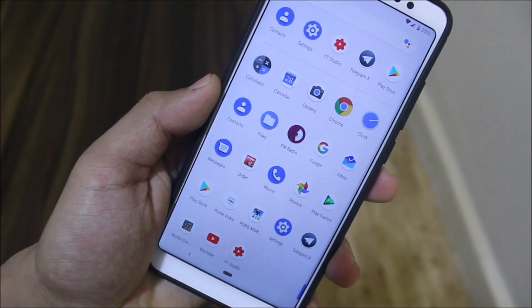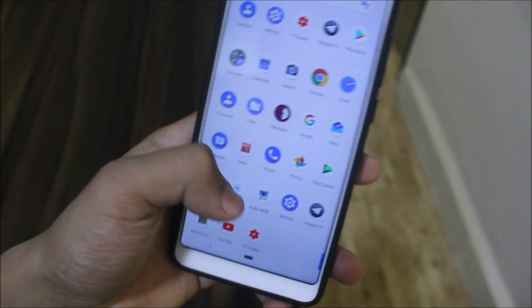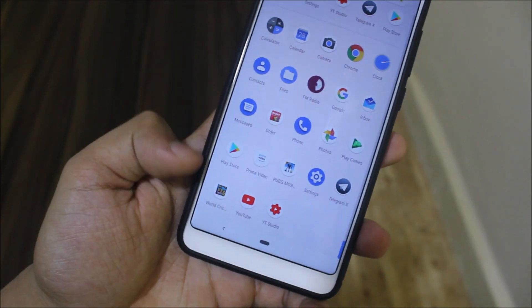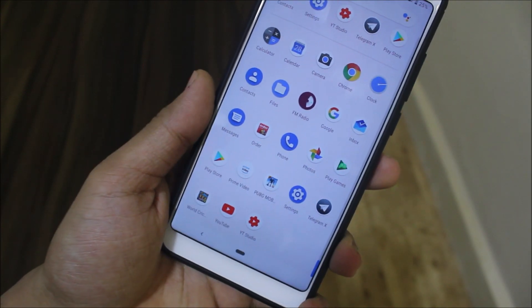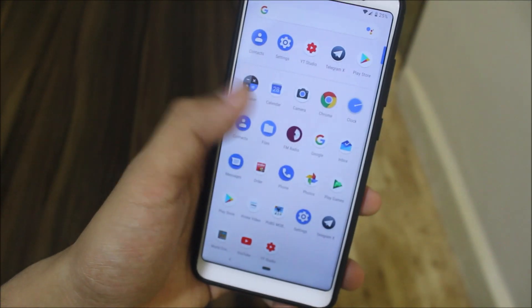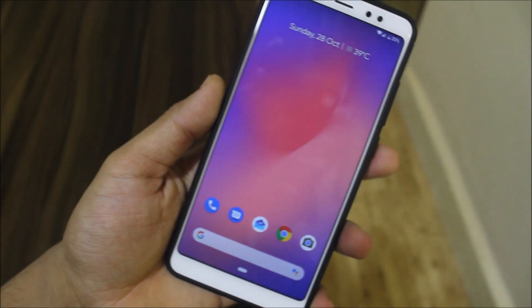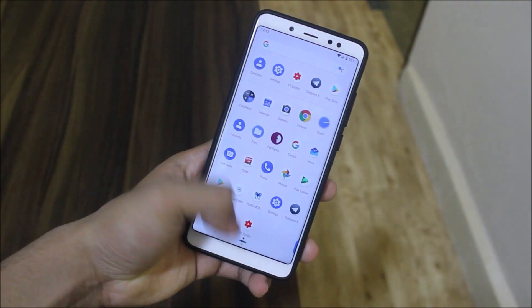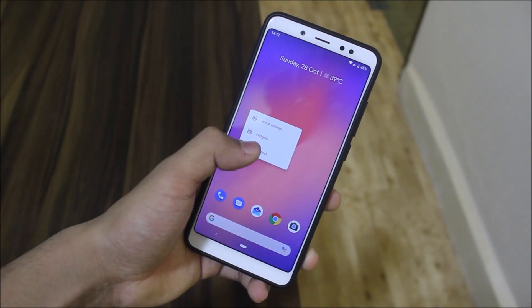In the app drawer, all Google apps come pre-installed, and some you need to install yourself. I'm using apps like World Cricket Championship and PUBG Mobile, and the performance is really great on PUBG. All apps are working really flawlessly.